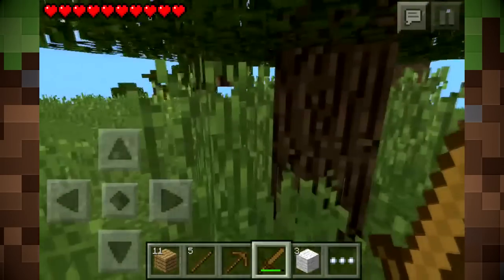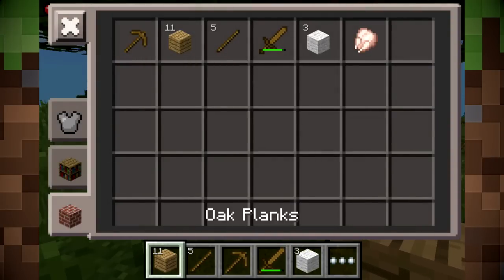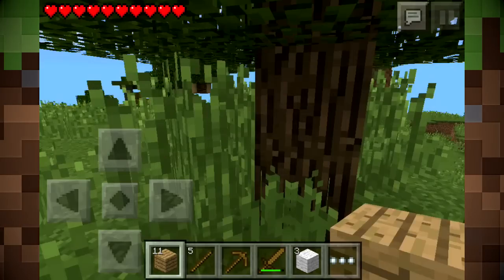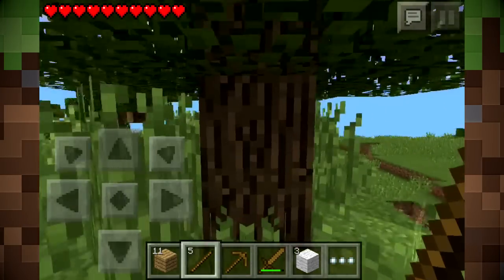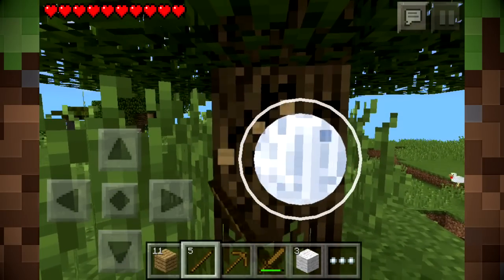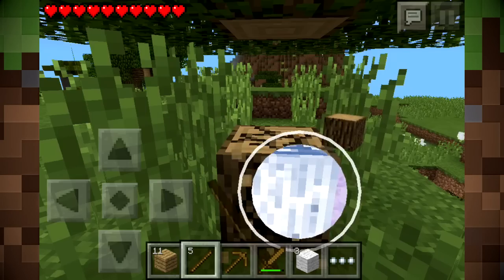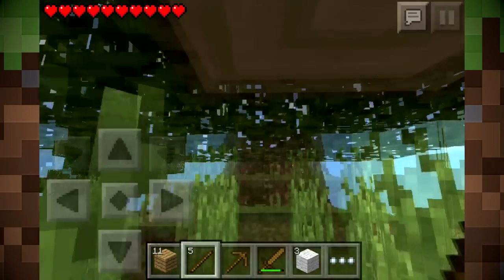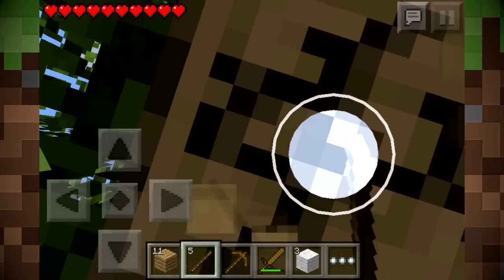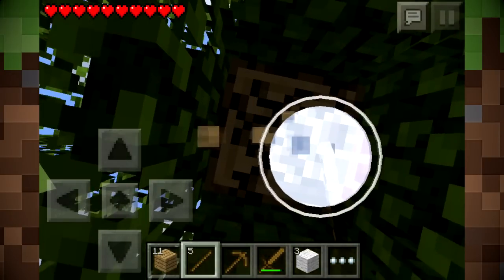How do I move this out of my hotbar? I'm gonna have to take this tree down with a stick and I am going to do it proudly. I'm still learning how to play, but that's okay. Let's go ahead and get this tree down as well and make another crafting table.